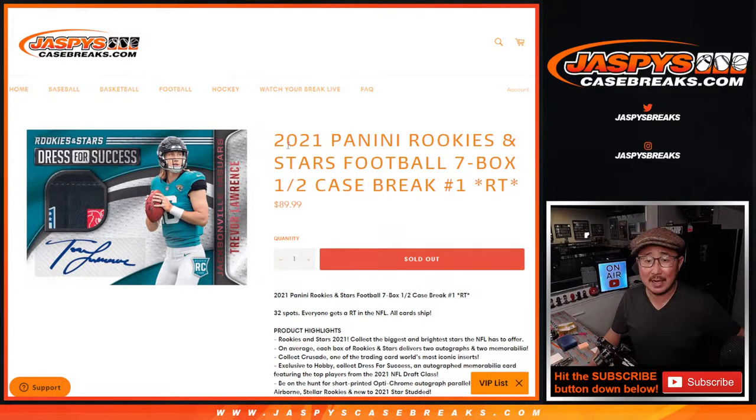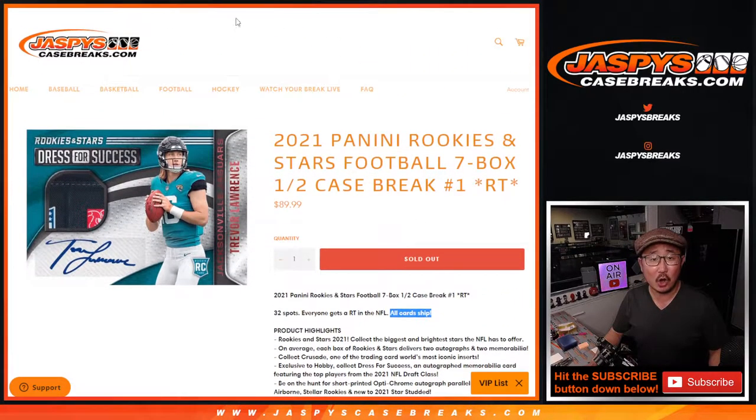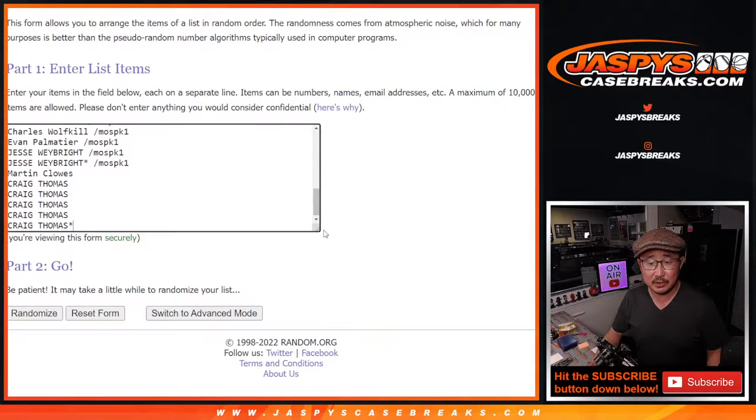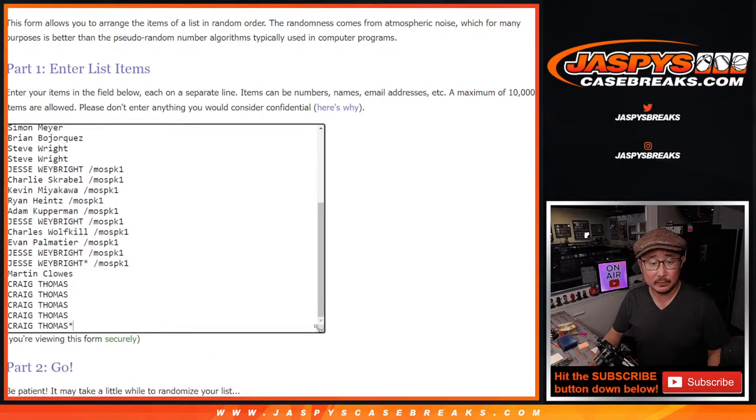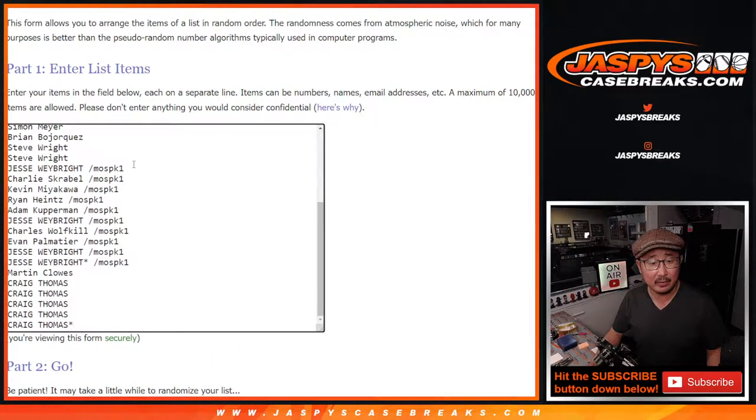Hi everyone, Joe for JaspiesCaseBreaks.com. We did it — we knocked out 2021 Panini Rookies and Stars Football. Seven box, half case, random team, break number one, all card ship. Big thanks to this group for getting into the action. We ended up selling out a lot of spots straight up, so I appreciate that. And we only had to do one filler pack.